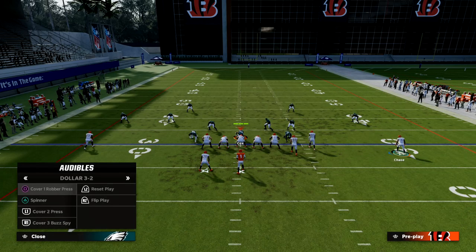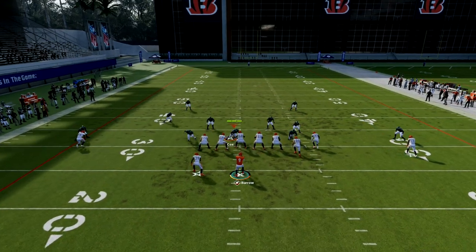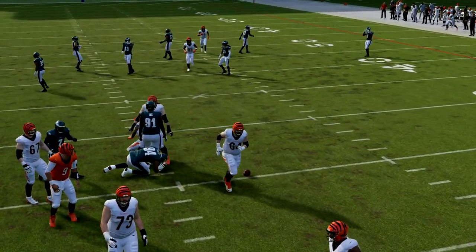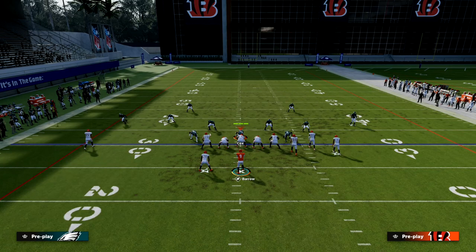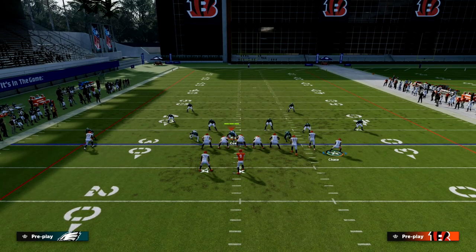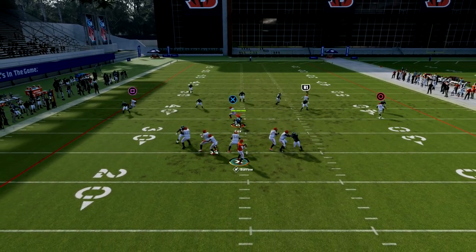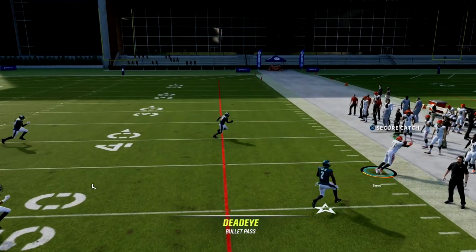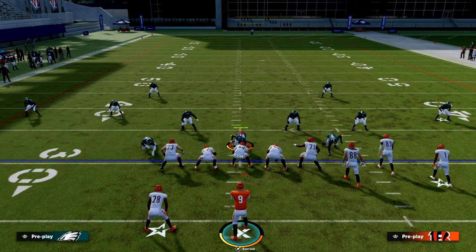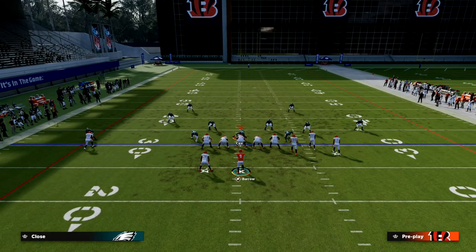They might potentially go into Cover 2, but if they do, cloud flats this year are actually some of the worst zones in the game — especially when pressed, they are terrible. If they run Cover 2 on you, you actually have a chance for a big play. The primary thing you want to look at first and foremost is your corner out getting over the cloud, and you want to throw that with an outside pass lead. The best counter to that corner out is man coverage, which we'll come back to in a second.